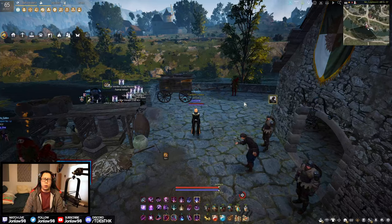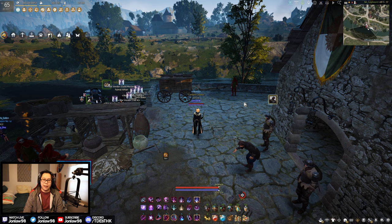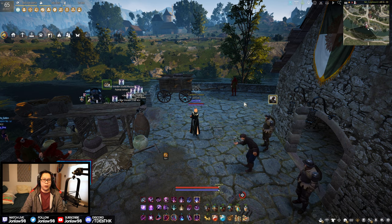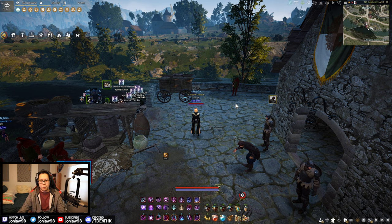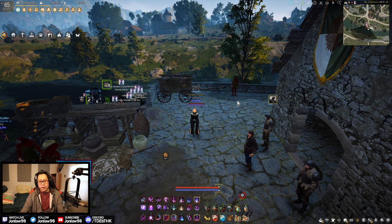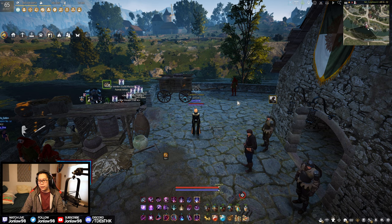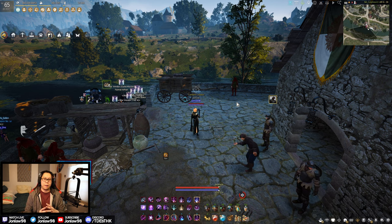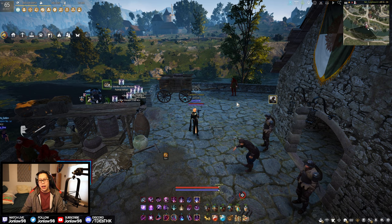Welcome back to another Black Desert video. Today we're going to be updating our artifacts and lightstone guide along with crystals. Every now and then when they make some changes or I make some changes, I'll update it so you guys can see something new. Since I did actually make some changes, this is going to be version 6, and I'm just going to show you what I have. I'll try to talk about stuff for beginners as well as end game and the transition all the way there.